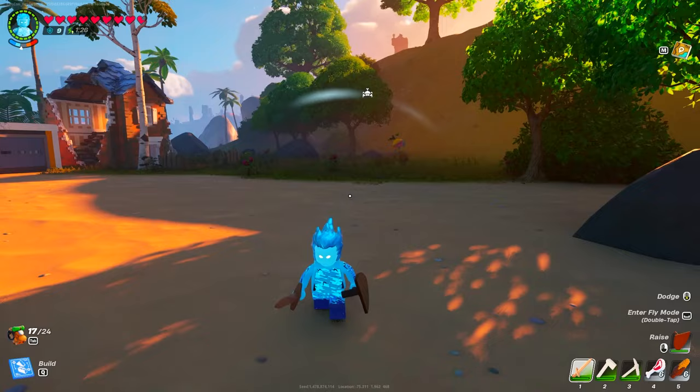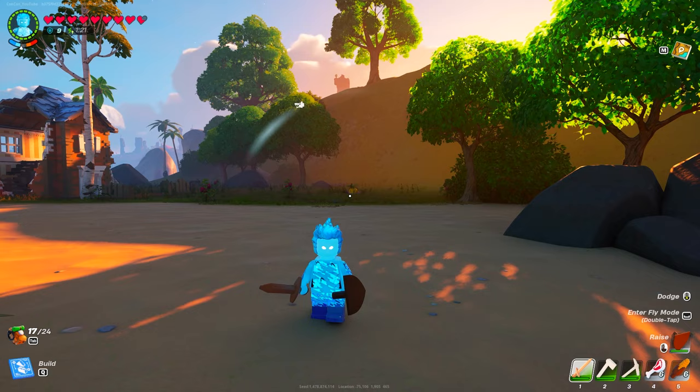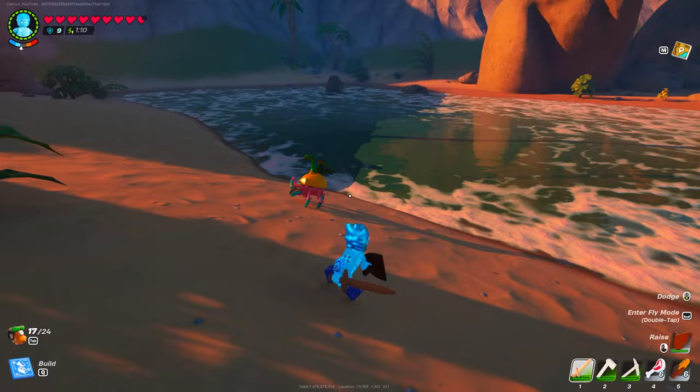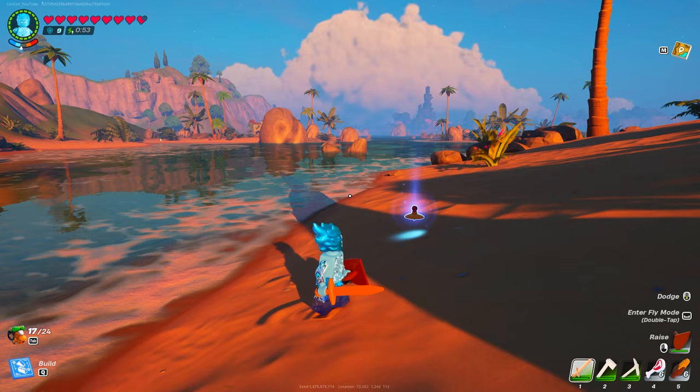They deal a ton more damage, so I recommend bringing equipment as well as your green uncommon quality sword so that you can do a ton more damage. If you manage to lead them into the water somehow they will automatically kill themselves, but it's just a little bit difficult to get them to roll directly into the water. Once you do kill it, it will drop a sand shell just like this.